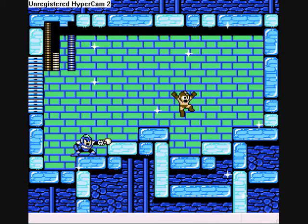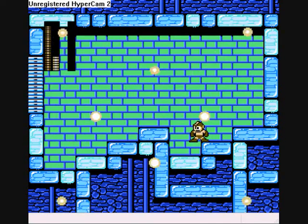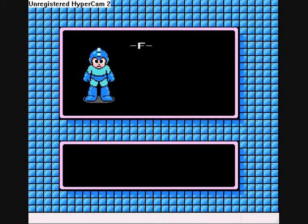Okay. Ow! That was a really cheap trick. And that was a really, really quick battle. Well, I guess it's true what they say - when in doubt, use the Metal Blades. Seriously, they're like one of the best weapons in this game. Get it? Quick Man.